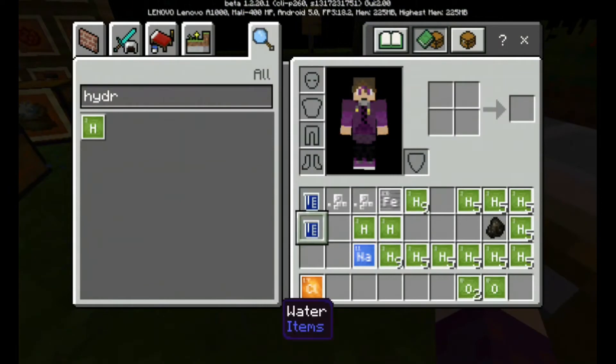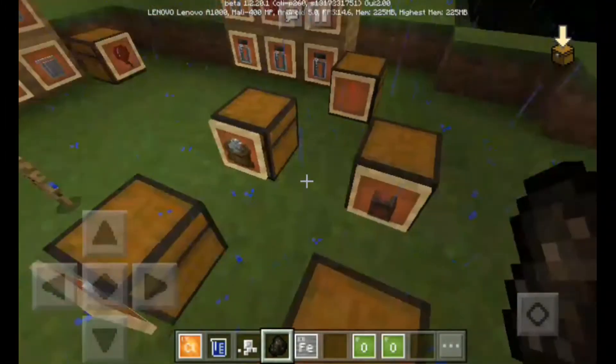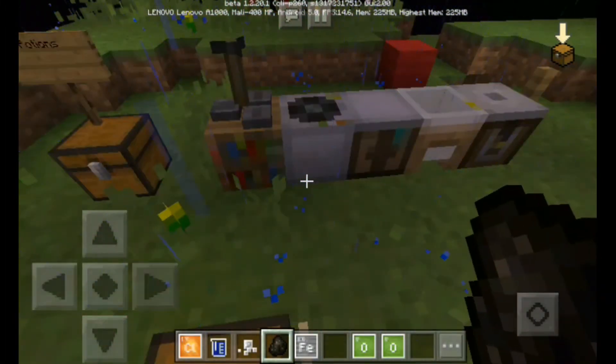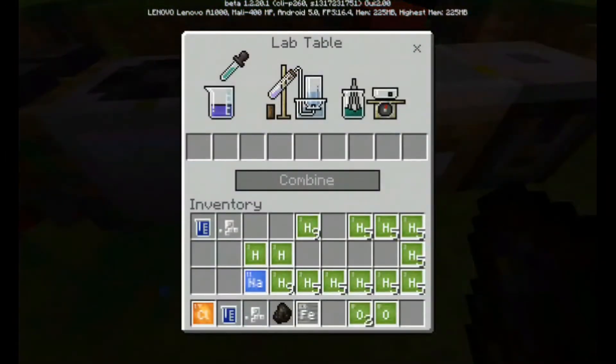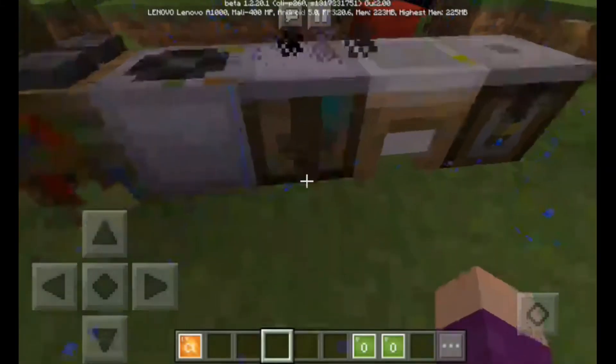So I'm going to separate this one again. There you go — you got your water, you got your salt, and you got your iron. You still need the charcoal as well. To craft this energy source, once you have all the ingredients, go to the lab table and put in the water, the salt, the iron, and the charcoal.